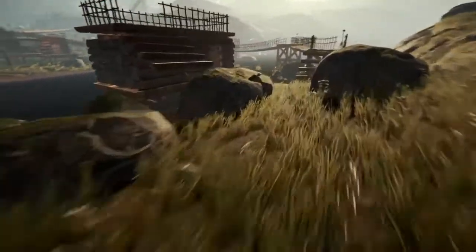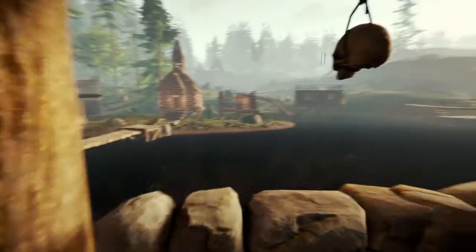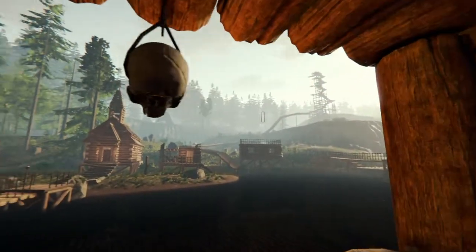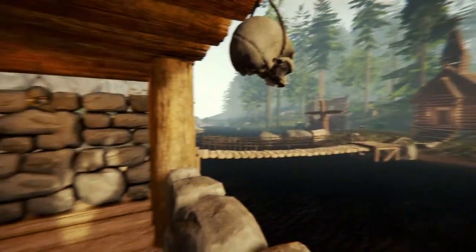Over on this side we have our other structure. This one does not have a patio but does have this awesome window. Look at that view — you can see the tower up there in the distance as well as the other side of our village.